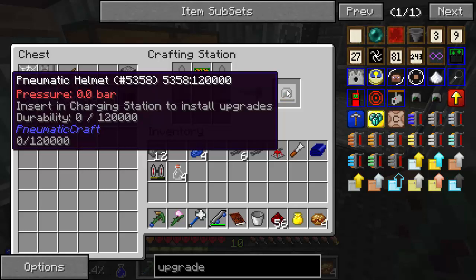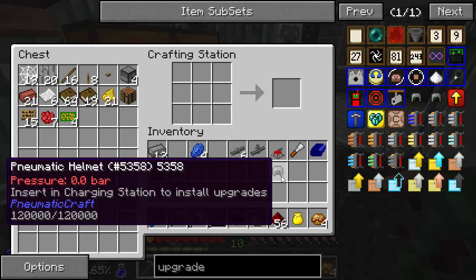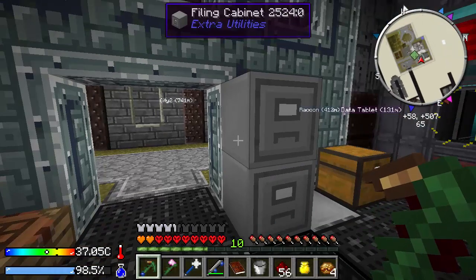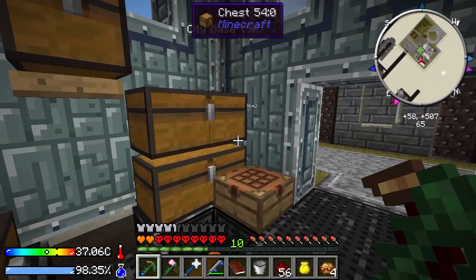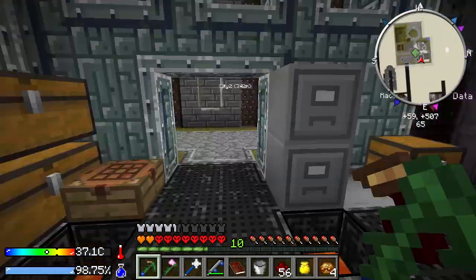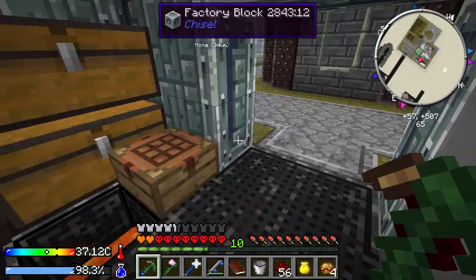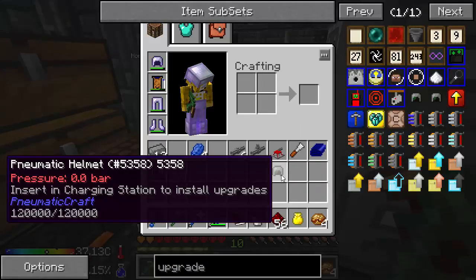There we go. You can see it starts at zero bars, which is also durability zero. If you wear that and get hit, I think it will just go away, so don't do that. Lance Sturder had a problem with his helmet being destroyed by a mob that hit him. We need to charge this guy and give him upgrades.